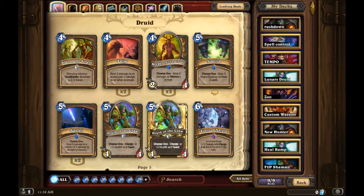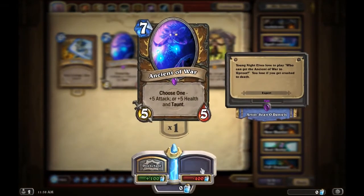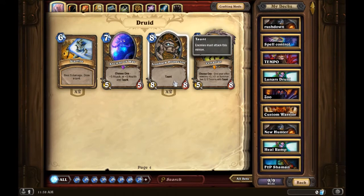Starfire is okay, but if you have Starfall you should just run Starfall. Ancient of War is amazing — he's an epic, but if you have an extra 400 dust and want to play druid you should totally craft this dude. Choose one: plus five attack, or plus five health and taunt. On turn seven a five/ten with taunt is pretty intimidating.